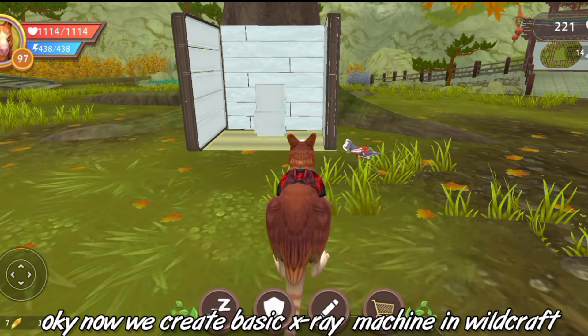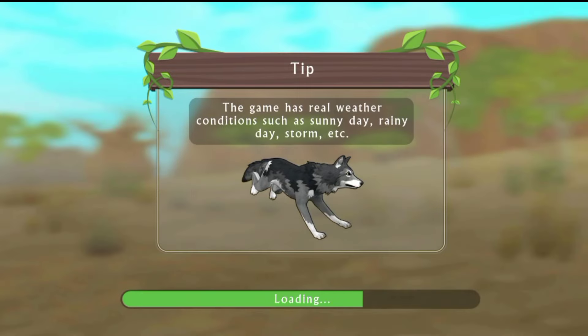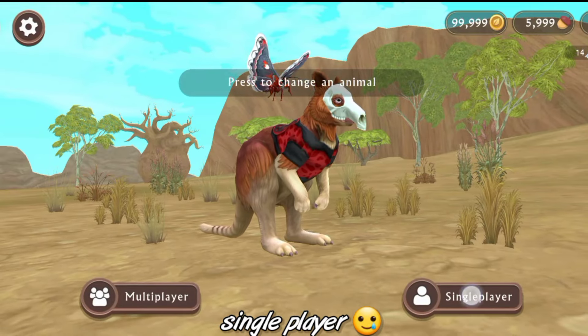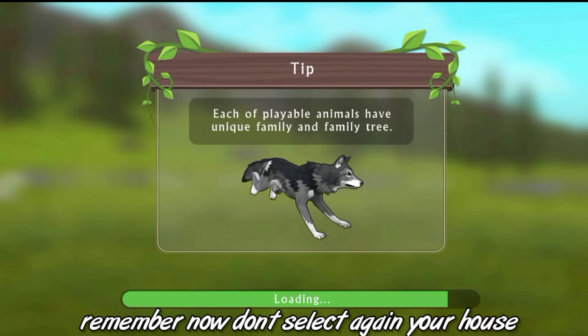Now we have created the basic setup. Now we need to start the machine. Go to single player — you can use any game for that. Remember guys, now don't steal it again in your house.